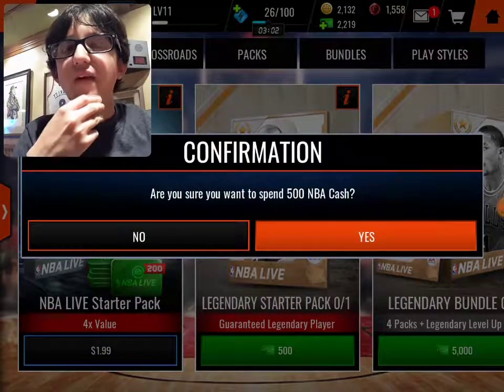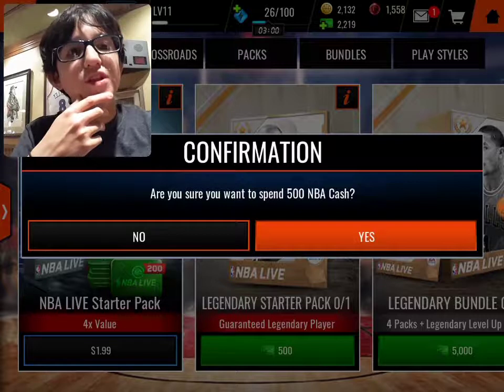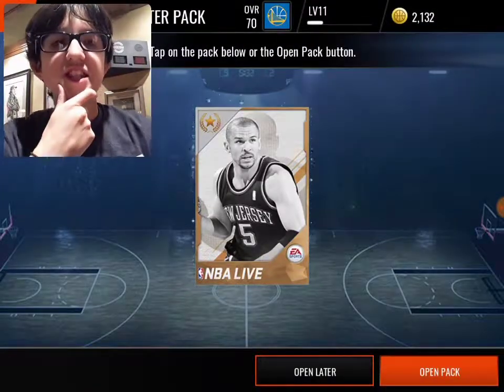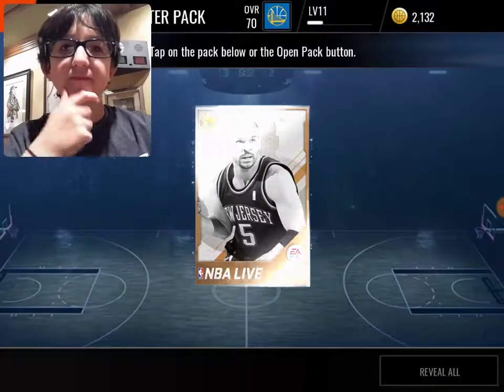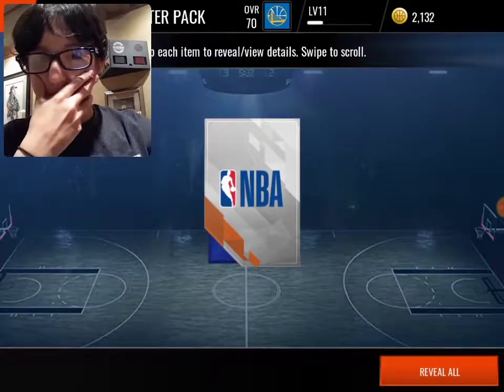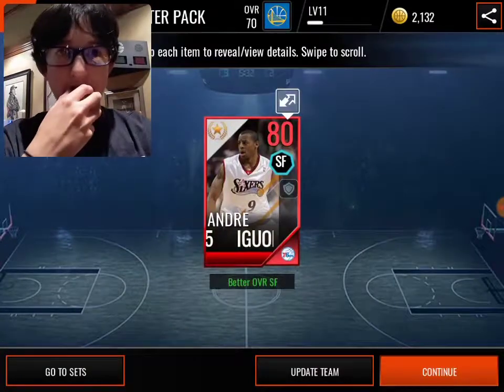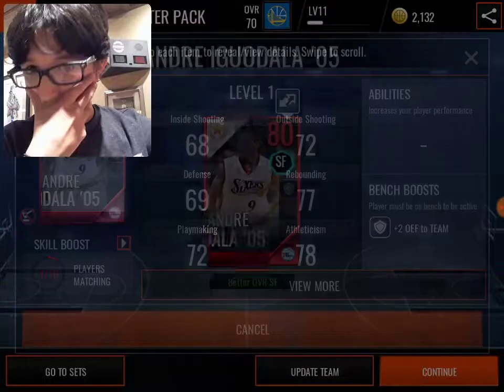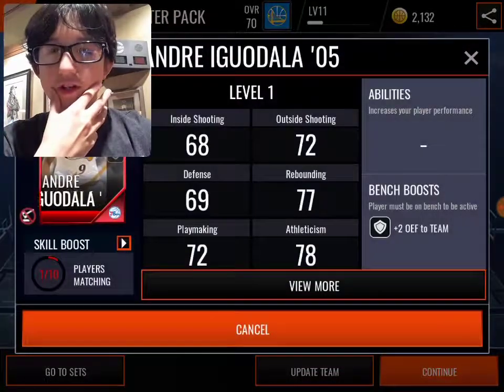Are you sure you want to spend 500? That is not a tough question. Alright — this Jason kid on the front. Iguodala, 80 overall. Alright — non-auctionable.